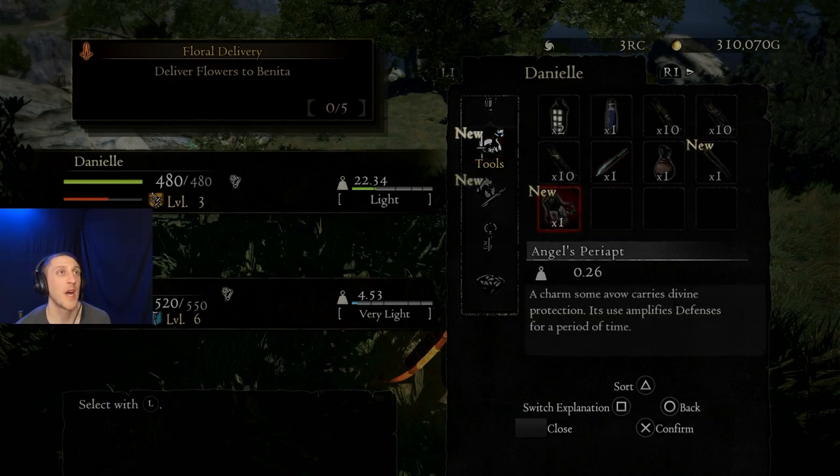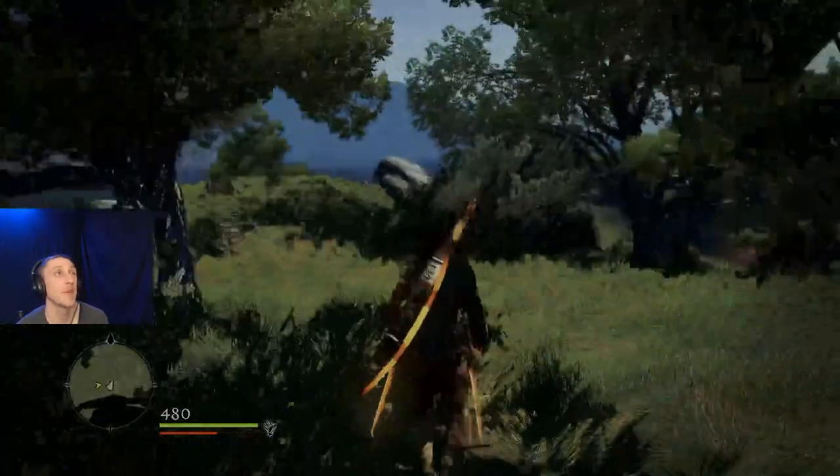Angel's Periapt - a charm some avow carries divine protection. It amplifies defenses for a period of time. Okay, gives us more defense.